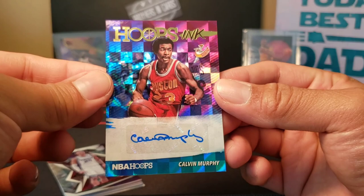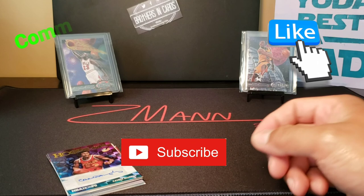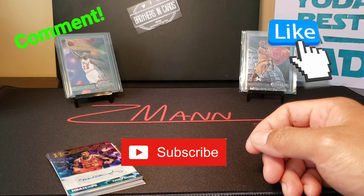If you haven't checked them out before, take a look at Brothers in Cards. Their gold boxes are now $140, silver boxes went from $55 to $90, and the bronze boxes — I don't remember exactly what those are now. Check it out on their site. Thanks again for watching — tune in next time and we'll see what else we can get. Take care guys, see ya.